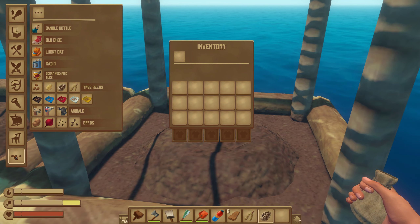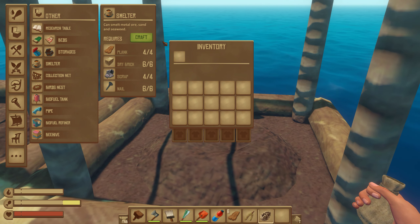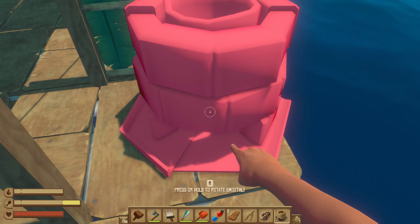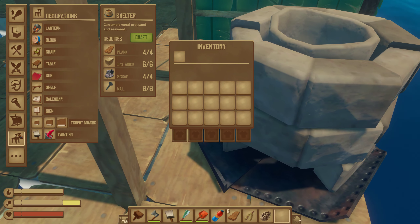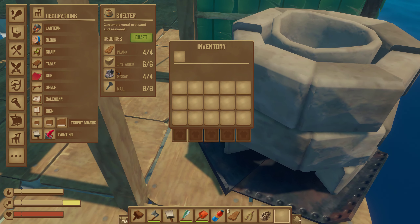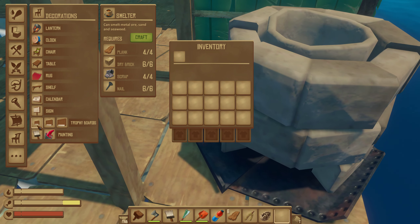Okay, first thing — I'm just going to tell you a few things. First, you're going to need one smelter. I'll show you how to get this. You're going to need four scrap, six nails, six dry bricks, and four planks. How do you get dry bricks?